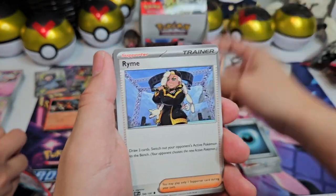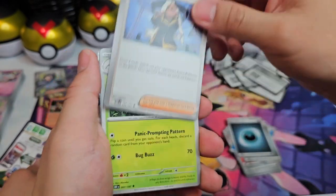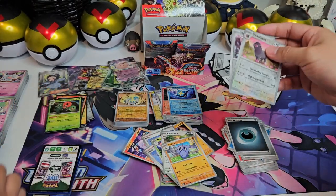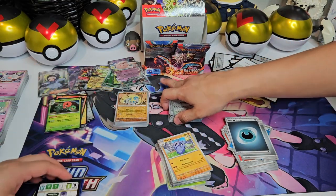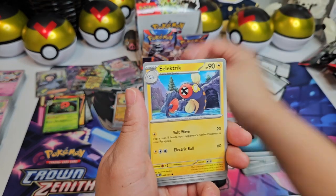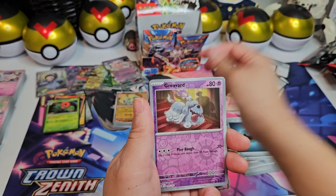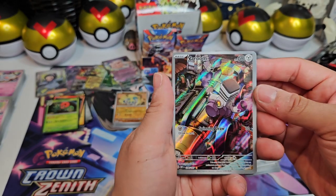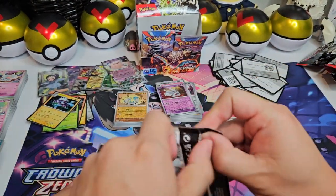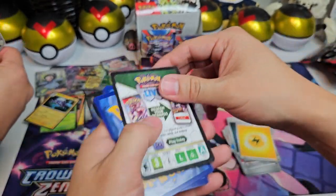Alright — we have Ryme, Litwick. What? Two Rhymes in the same pack! Is this something new for this generation? I don't ever remember pulling the same trainers in the same pack. Maybe Pokemon's starting to change up their packaging. In the past, I believe you should get at least a different card — not including the reverses. But two of the same uncommons or commons in the same pack together? That's kind of odd. Vroom, and a Toxtricity. Again. Beautiful. Lita, you pulled some really good stuff. That's a very cute one too — is it Vroom or Vroom?